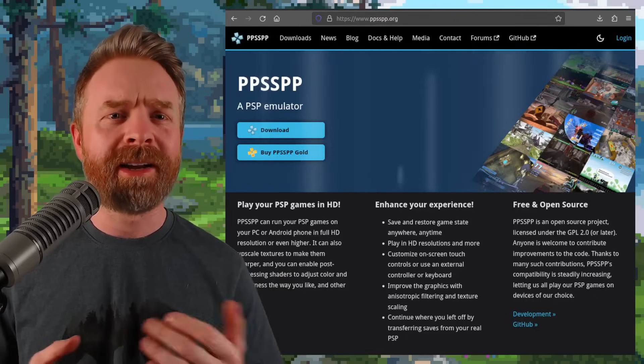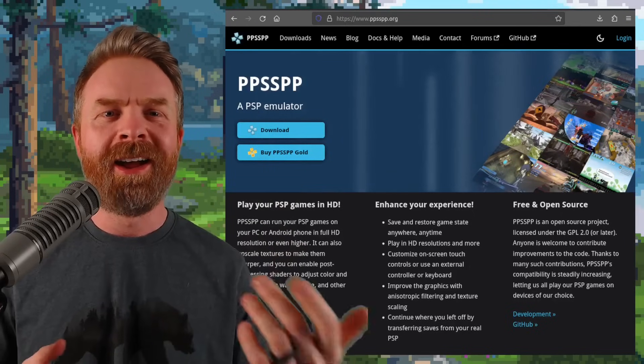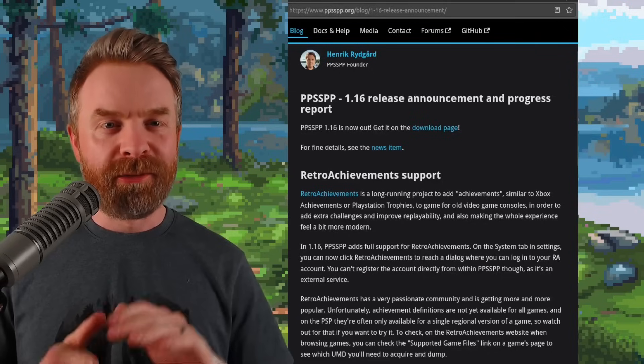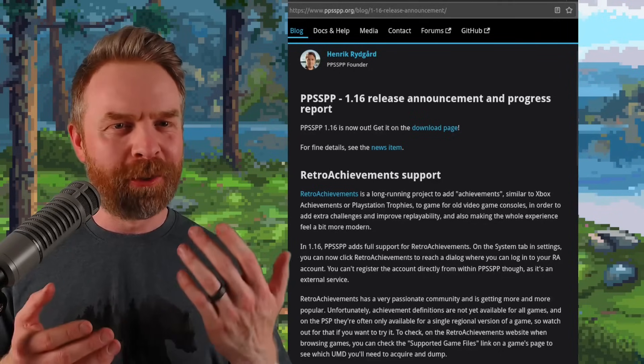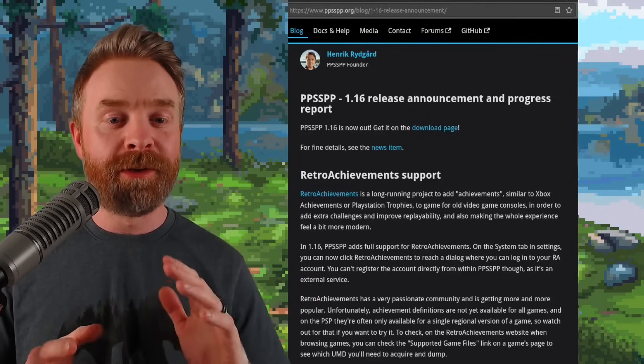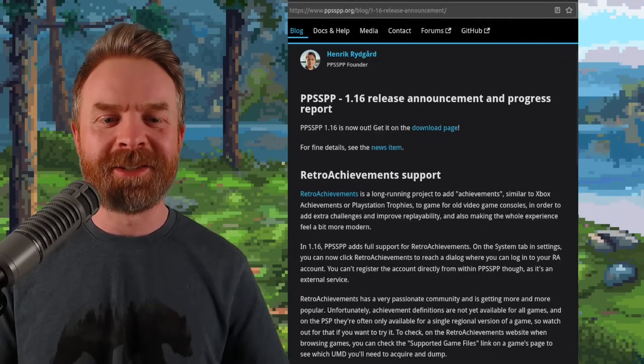Alright, we'll kick things off talking about PSP emulation with PPSSPP. PPSSPP just released version 1.16. If you watch this channel regularly, you probably knew this one was coming, but in 1.16 it's official: Retro Achievements is fully supported by PPSSPP.